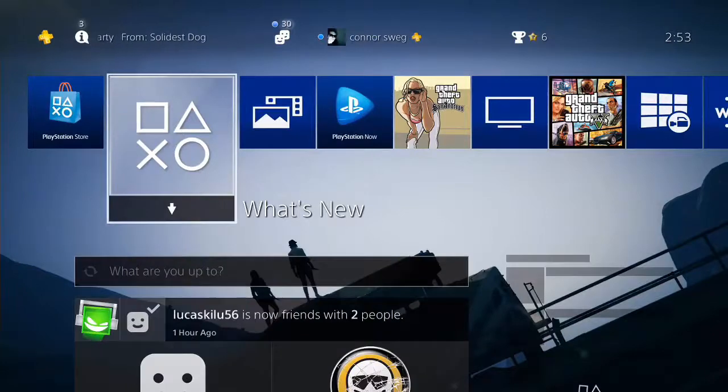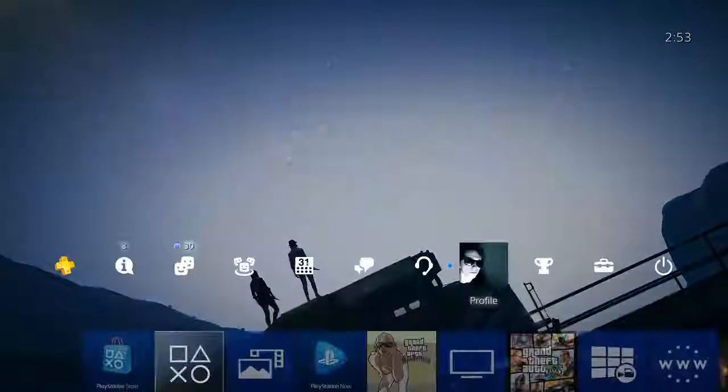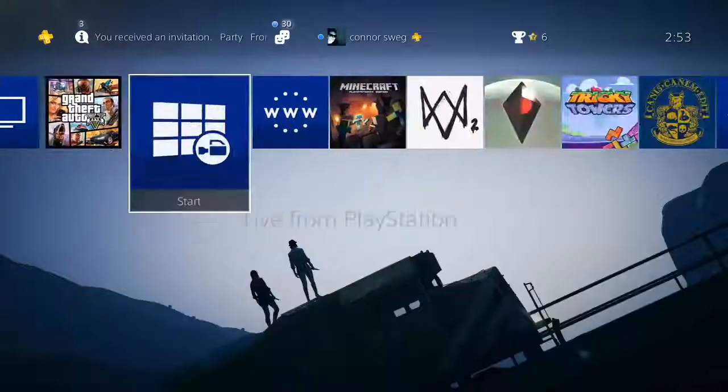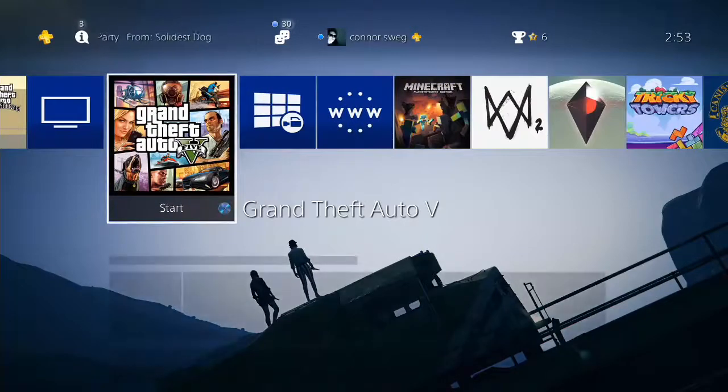I'm just going to make a little video about it today because it is a brand new feature on the PS4. You can just set anything you want — I've got a GTA 5 background which looks pretty good on the PS4 right now. That's basically it, just a quick little tutorial video.